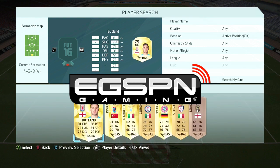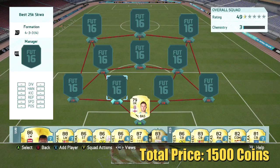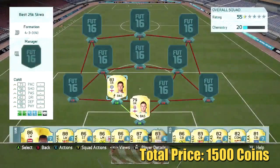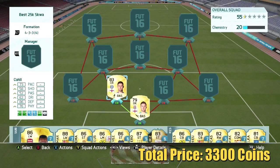Getting right into the squad, the first player is Butland. Butland at goalkeeper is actually really good — he's got some crazy stats for a 79 goalkeeper. That's his upgraded card. Then at center back linking with him, we're going with Gary Cahill from Chelsea. Surprisingly cheap at only 1,800 coins for an 83-rated card, and he gets the strong link with Butland.